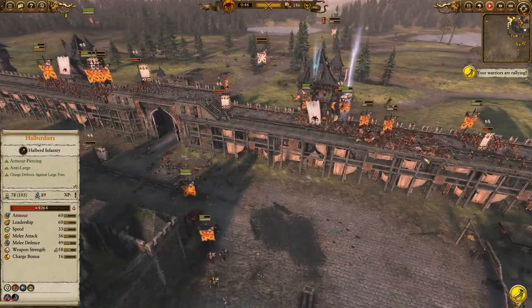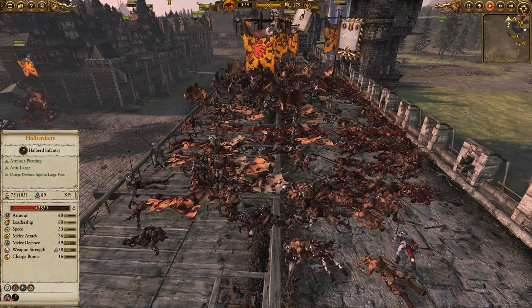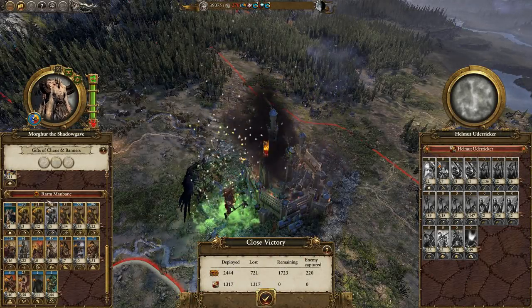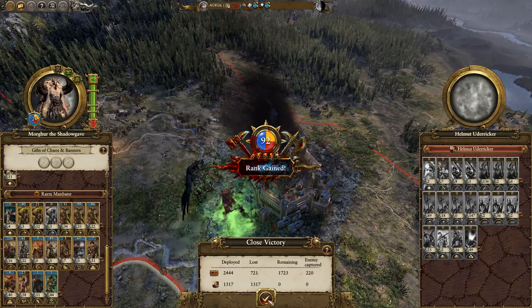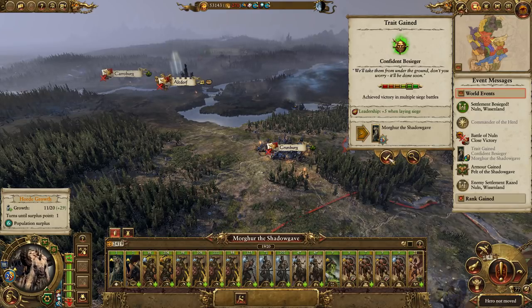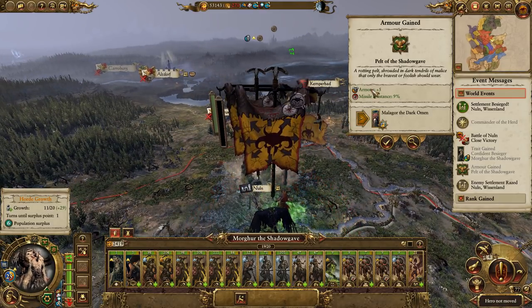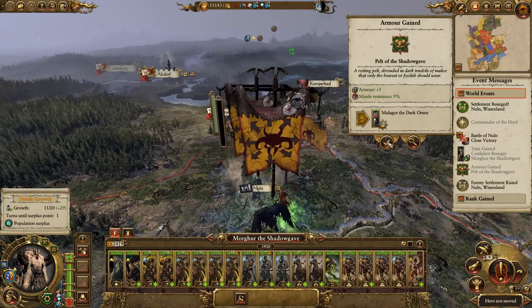We charge right into the mortar that's been doing damage — one of them just explodes immediately. Malagor picks himself up after apparently getting knocked over by Chaos Spawn. The defenders on the wall, seeing the city fall, break and run — they did quite a lot of damage to our harpies and killed a lot of our Bray Herd, but that's what Bray Herds are for. Ram took most of our casualties there — he lost a unit, doesn't matter. Morga got another level, and we can get 12k for putting Nuln to the torch.